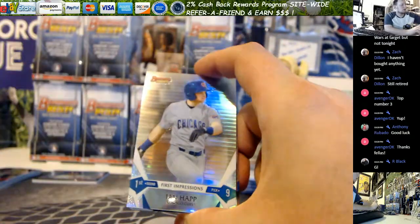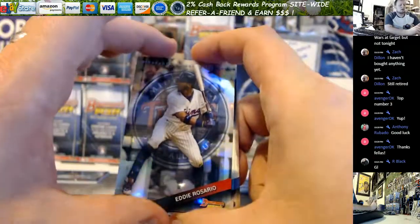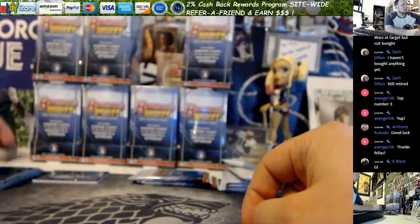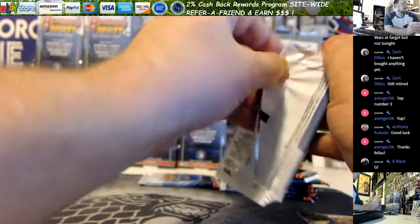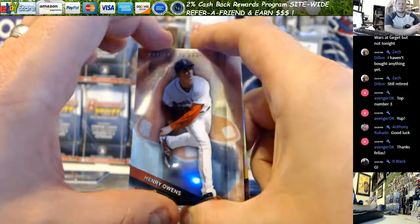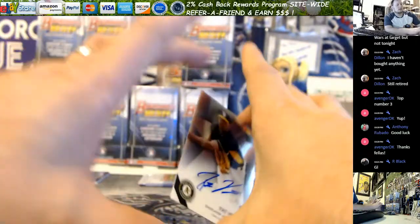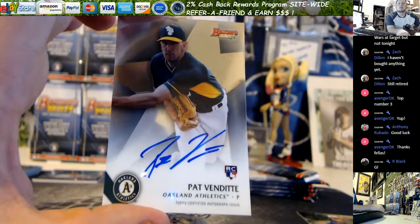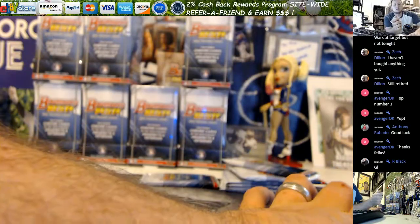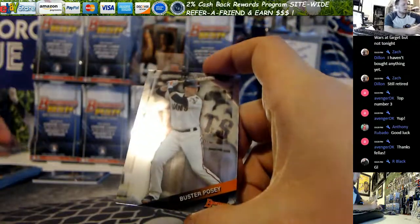We've got Rodgers. We've got a First Impressions insert. Rosario. Travis. And Cueto — I don't know why I said Sueto. Henry Owens — fan favorite in the room. And next autograph is Pat Van Dyke for the Athletics — there's your second autograph. The rest of this pack had McCutcheon, Correa, and Posey.